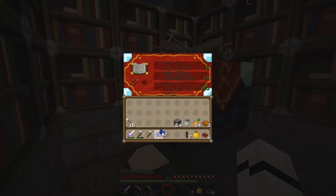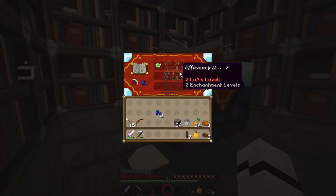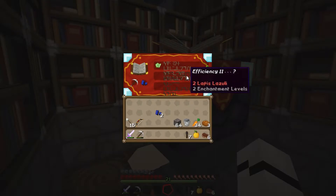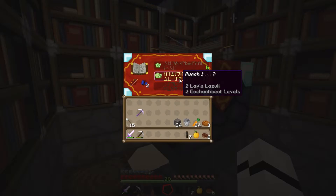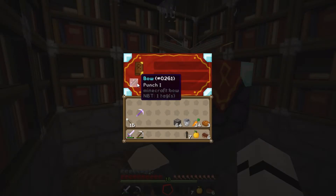Efficiency 2 — that's efficiency 2. Ooh, that's efficiency 4! Well, yeah, that's just efficiency 2. We've got an efficiency 2 pick now, which if we keep it up, that'll be good. Ooh — punch bow and a power bow. I think we'll do the punch bow. We just got a punch bow!